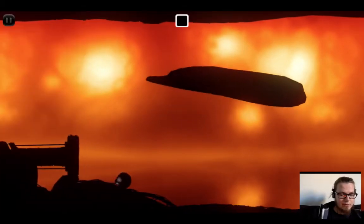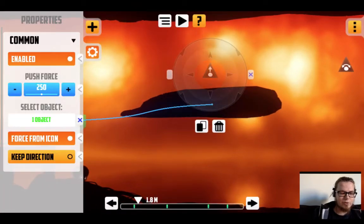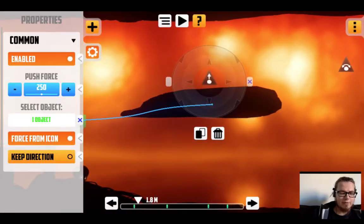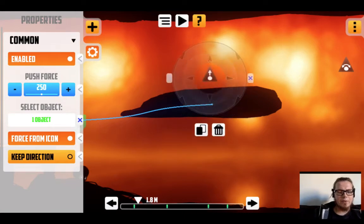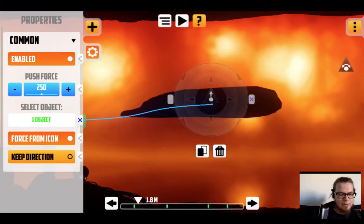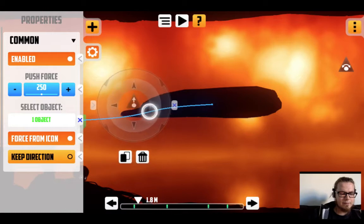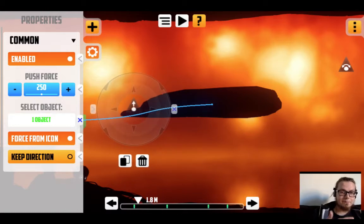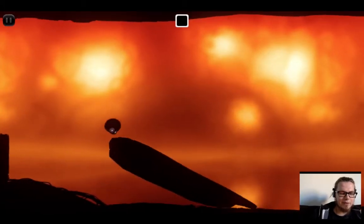So now yes, that's more like it! We have a rock that tries to go up as the push force gives it a force in the direction of the arrow in the icon. If I actually move the icon here, the force is applied at the position of the icon. So if the icon is over this side, it will actually turn the rock around a little bit.